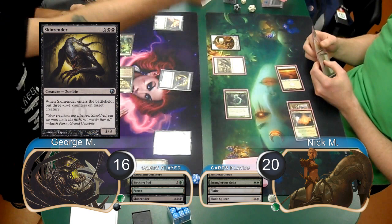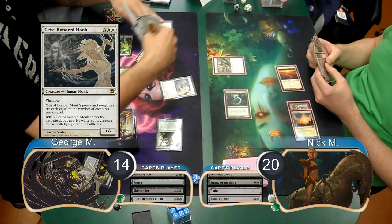George then cast a Skin Render and killed the Golem. He then paid 2 life to pod off the Skin Render and found himself a Geist-Honored Monk, which got two spirits with it when it came into play.